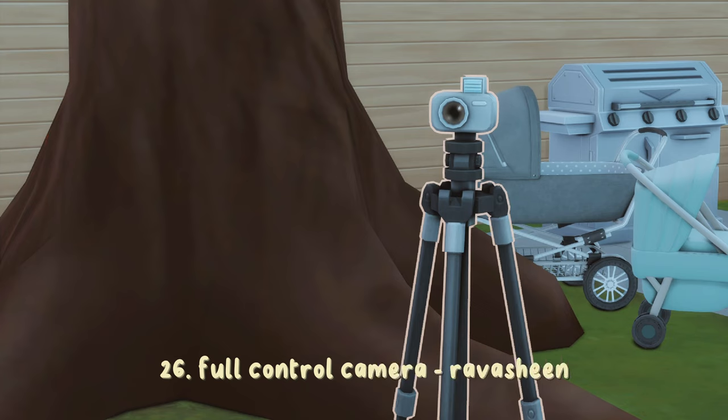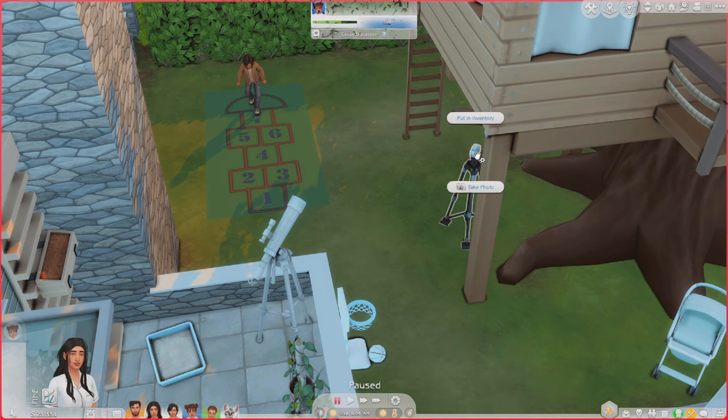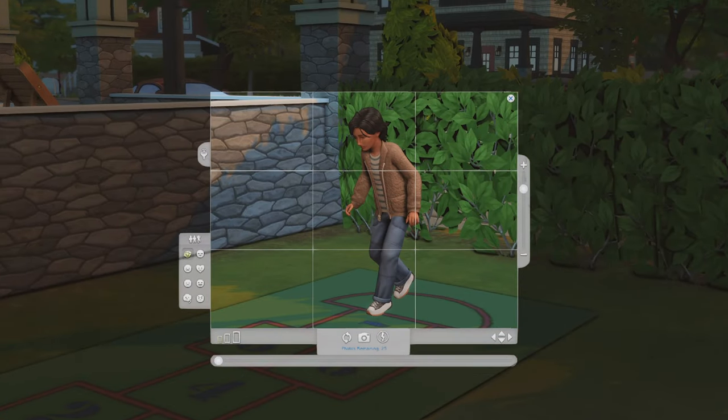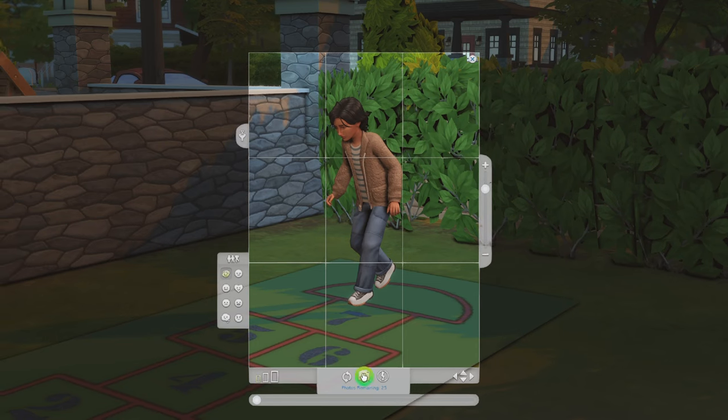The Full Control Camera by Ravishing — you can click on the camera and take a photo without a sim needing to control it. The photos go directly into the inventory of the sim you were controlling. I'll press 'Take Photo' and it automatically goes to the camera screen. You can take photos in all sizes — I'll take a photo of my son playing hopscotch.